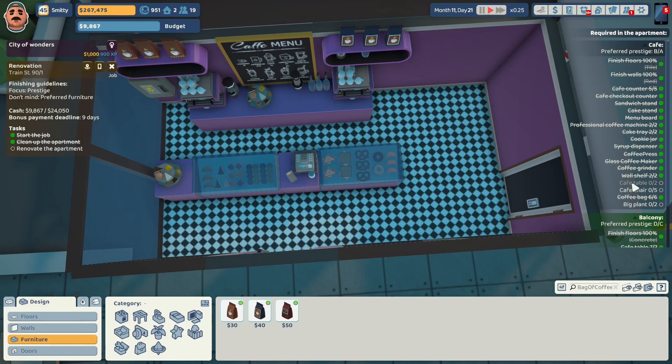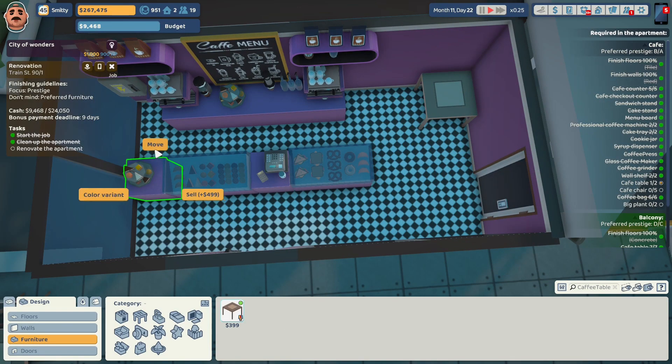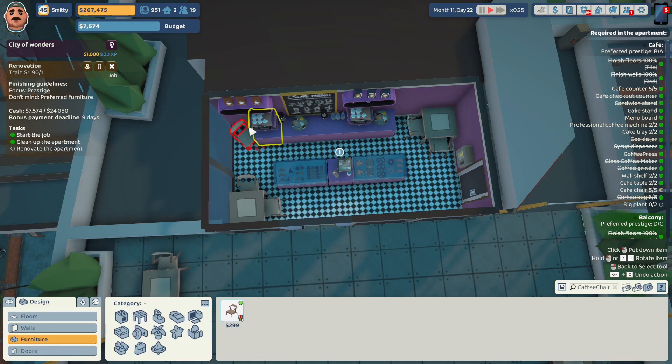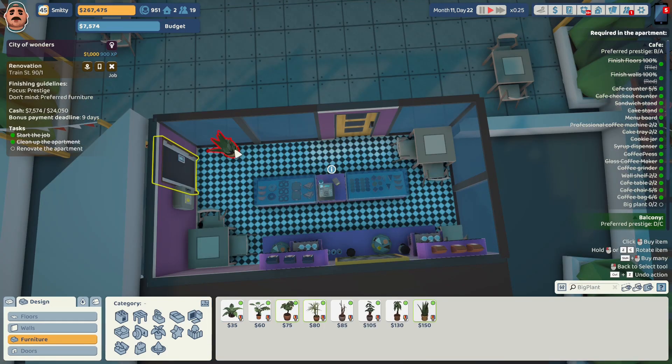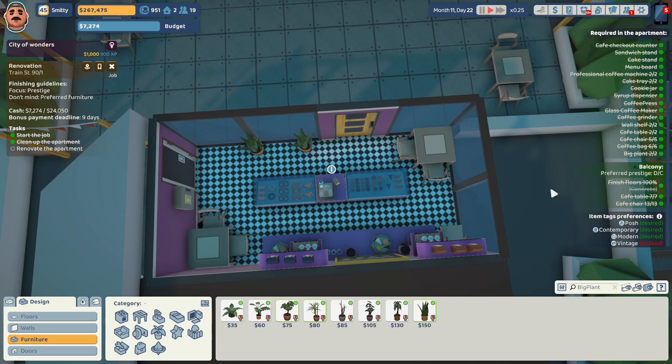We need cafe tables in here and only have one option. We'll put one in the corner. I'm going to move the cake tray over there. I need five chairs in here in this corner — hopefully it'll allow me to do that. I just moved the electrical box to a really sort of dangerous place. We just need to put two big plants in here — there's a posh aloe vera plant. We'll put one right there and another posh aloe vera plant right there. The cafe is an A out of an A.